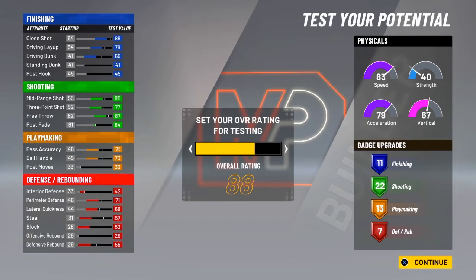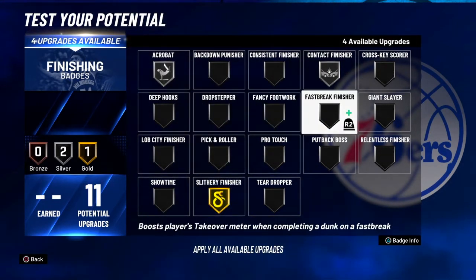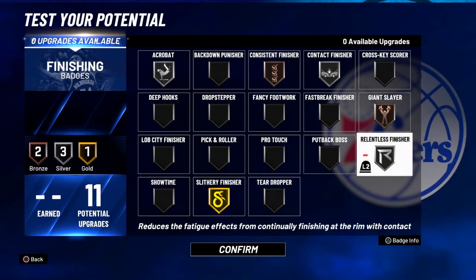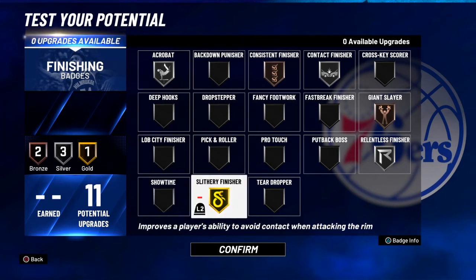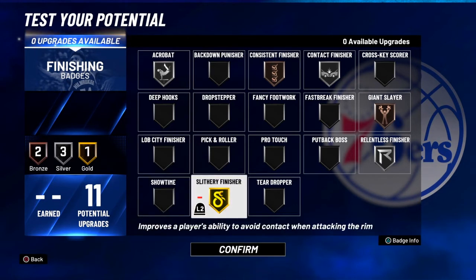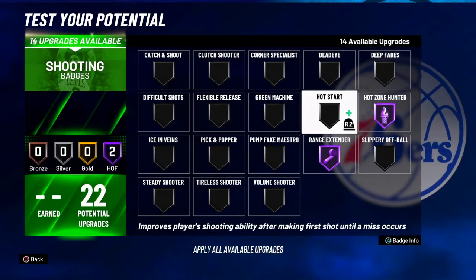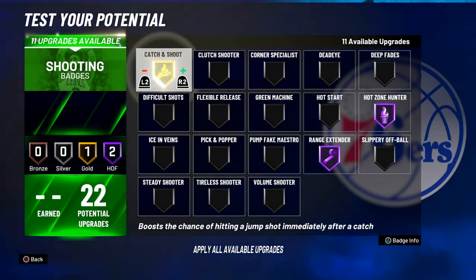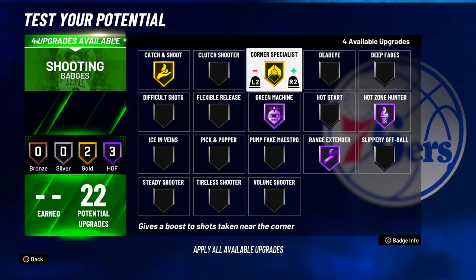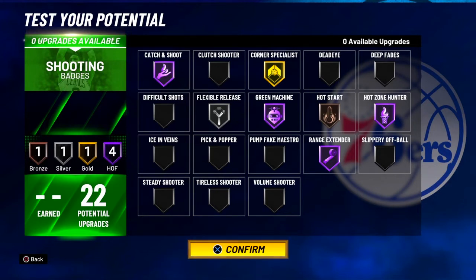Let's get the badges going. We're going to max out the rating to 99. For finishing badges: Contact Finisher Silver, Acrobat Silver, Slithery Finisher Gold, Consistent Finisher, Relentless Silver, and Giant Slayer Bronze. You're 6'5" so you want Giant Slayer on there. You don't get contact dunk so there's no point going Contact Finisher Gold. For shooting badges: Catch and Shoot Hall of Fame, Hot Zone Hunter Hall of Fame, Green Machine Hall of Fame, Corner Specialist Gold, and Flexible Release Silver. These are the must-have shooting badges.